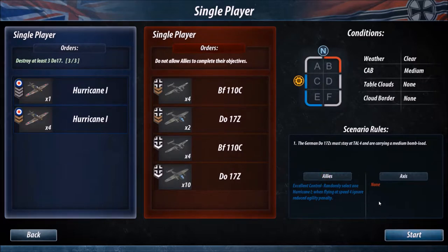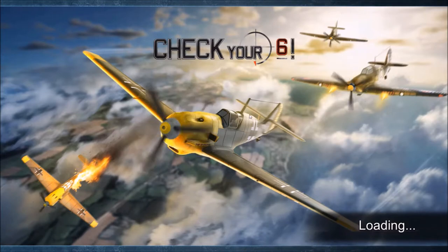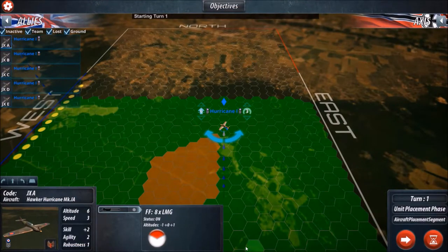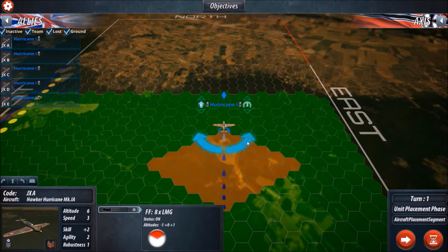We're going to be selecting the allies and we are going to start the scenario. When we start the scenario we initially get some planes to drop onto this map. As you can see, these red hexes show the ability of the plane to fire in that general direction. So for instance, if any German planes come into these red hexes I will have an opportunity to fire.